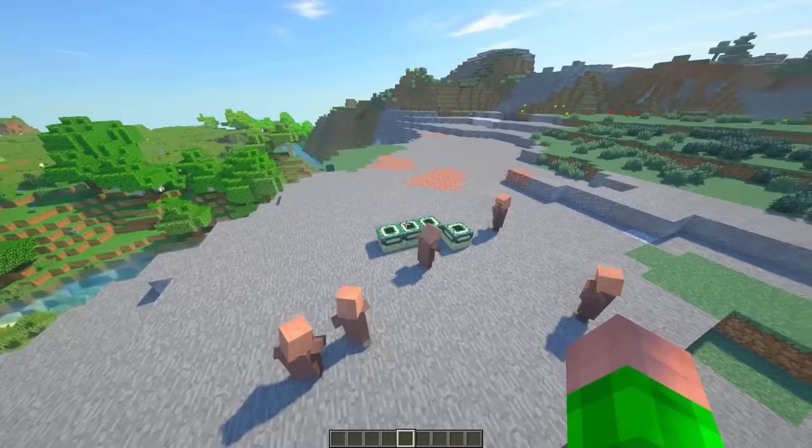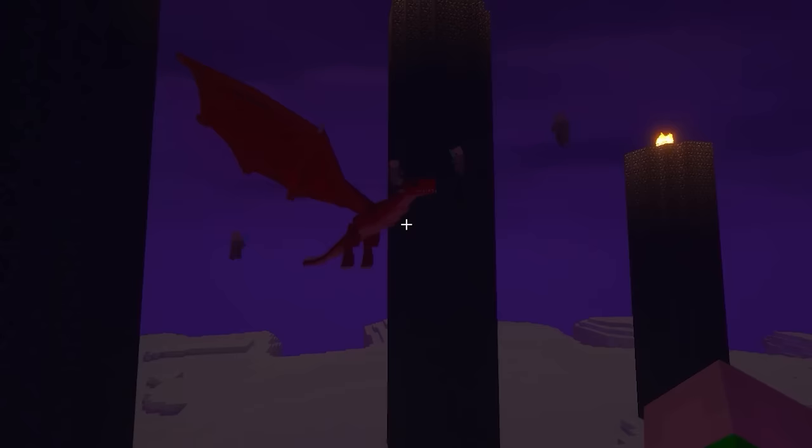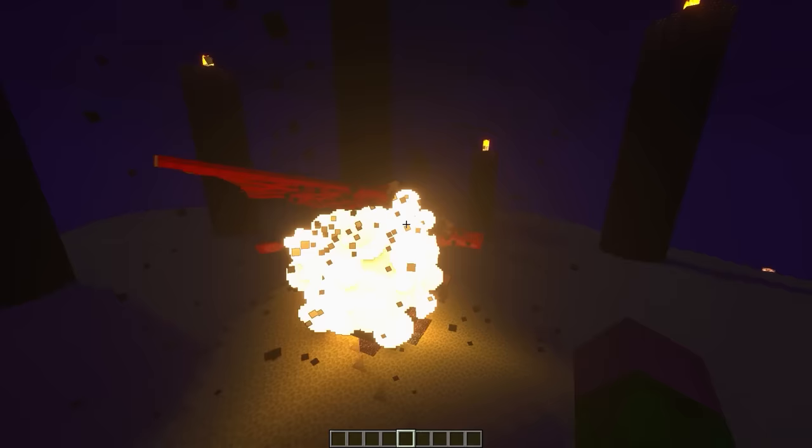Those villagers are definitely planning something. Oh, they're building an end portal. Are they planning to destroy the dragon? Alright, I'm in. Yeah, that will be way simpler in creative mode. And here comes the dragon. And… why is he red? That's weird. Haha. They're just flying around punching him with swords. Well, yeah, that was very simple.